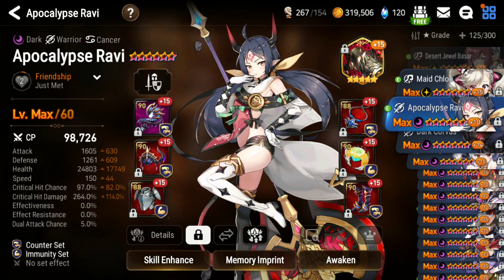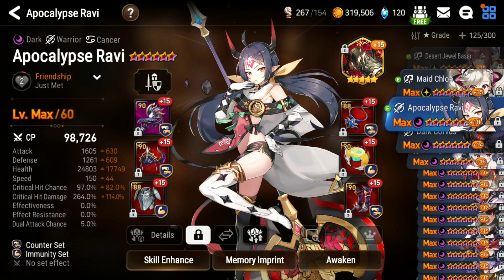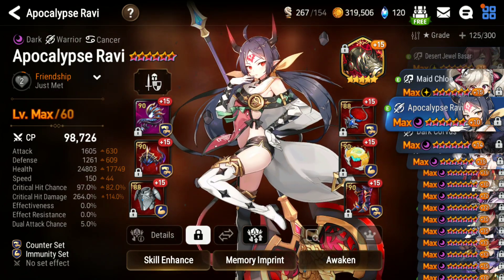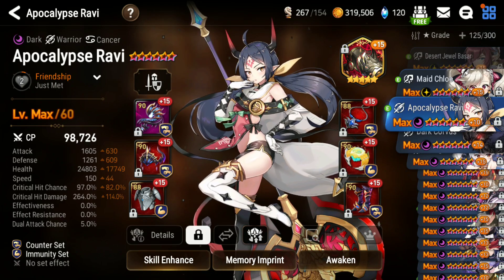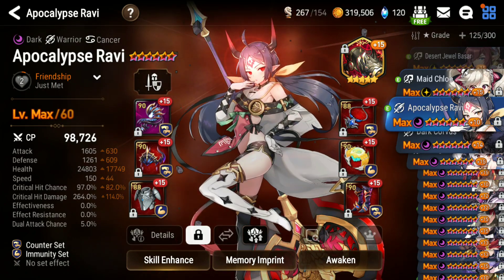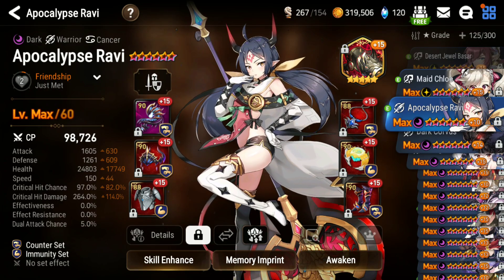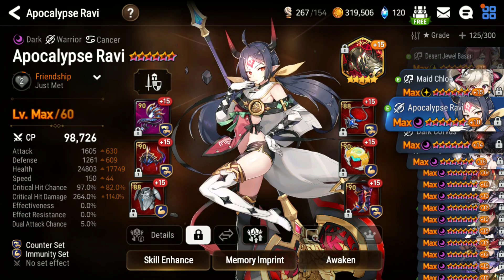A-Ravi — I'm kind of disgusted by using this unit because this is basically my only unit that is meta and on a meta build. But right now in the current RTA season, sometimes I need that one unit that may help me carry by soloing. It's probably not the most popular build right now but it is the meta build from when she was meta a couple months ago.